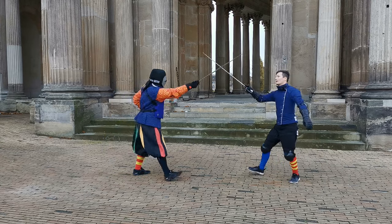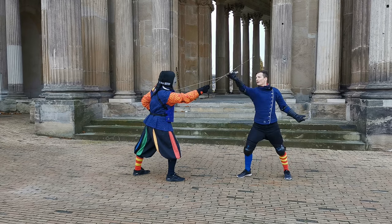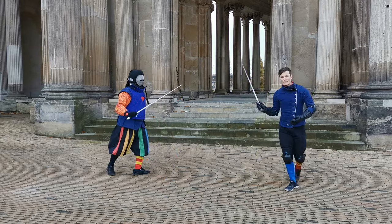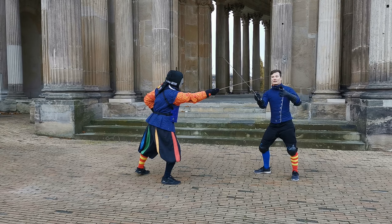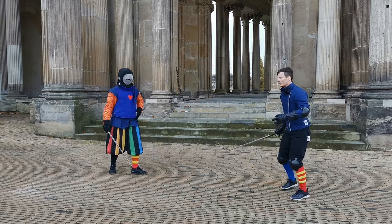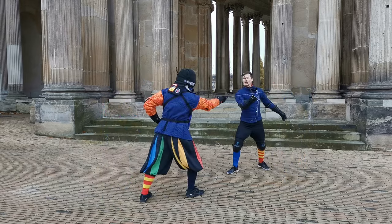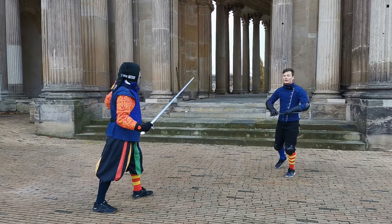If he strikes, I can take a tempo to get an advantageous position and then take an immediate tempo afterwards to exploit that position. So this would be a strike with a mandrito to my head. I counter-strike: I parry with a mezzo mandrito and I thrust in Guardia di Faccia. Let's do this from this angle as well — I parry, and I can even take a step outside here. This is everything that I do in my first tempo.